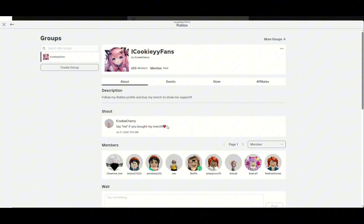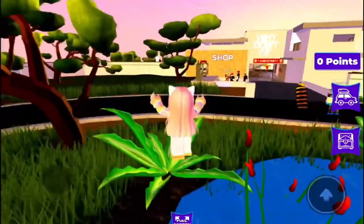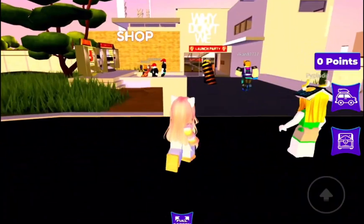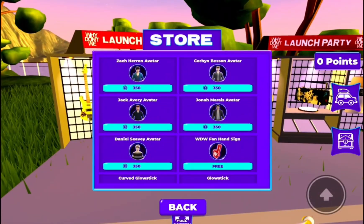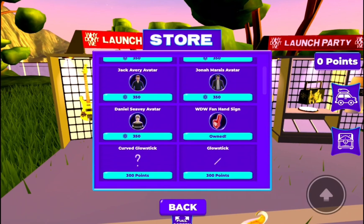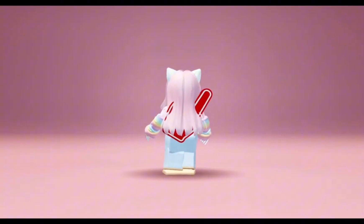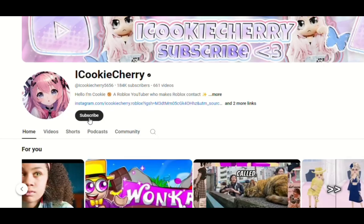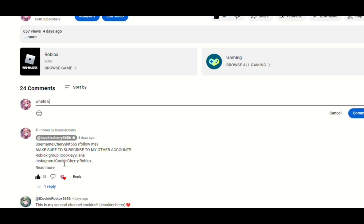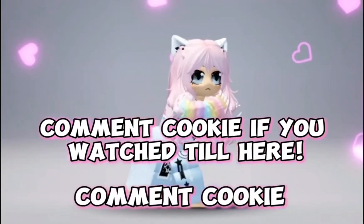This is also easy. Join this game — just go where I go to get the UGC item. It's really easy. Click store and scroll down until you see free and get it. It was that simple. I am doing a giveaway soon — to join you have to subscribe to my channel, comment anything you like, and follow me on Roblox. Comment cookie if you watched till here.